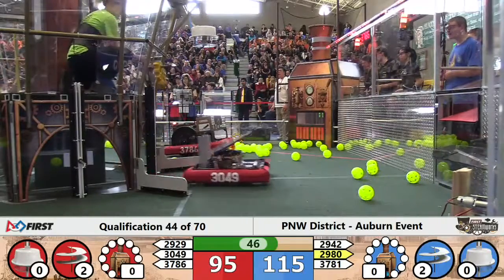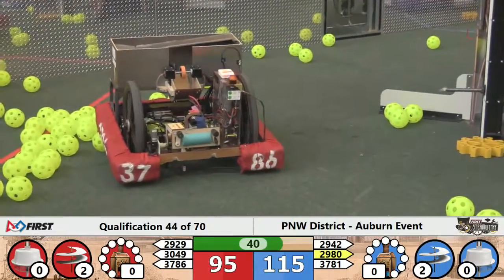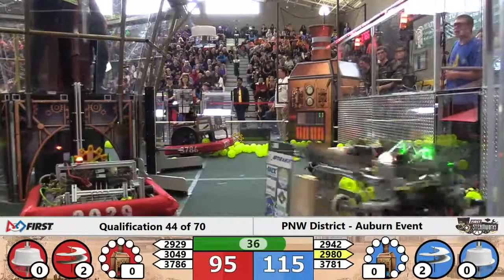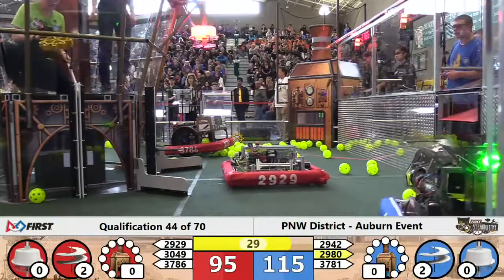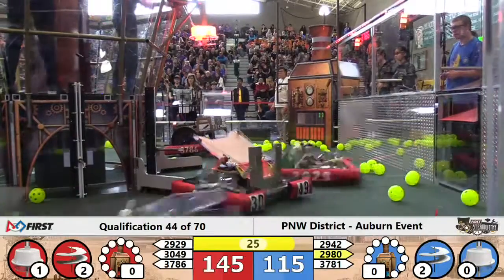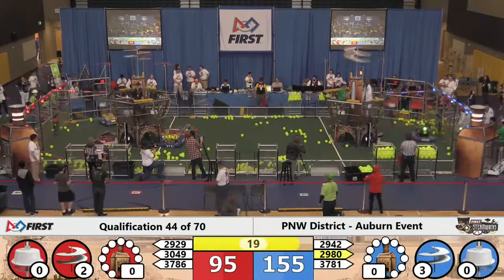They need one more gear before they can get the Blue Alliance's third rotor turning. Coming up on 40 seconds to go, the score still 115 to 95. Robot 3781 is still unable to move and in a very bad place if those ropes start to drop. Hopefully the Blue Alliance can get them moving before the whistle sounds. That sound means it is the 30-second endgame, and 3781 is still propped up right under the Red Airship with no help in sight.